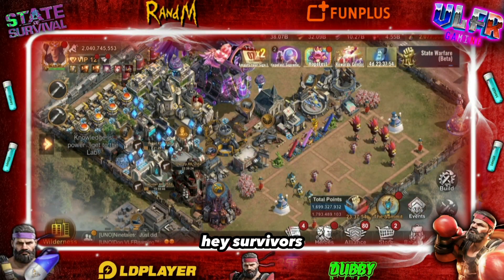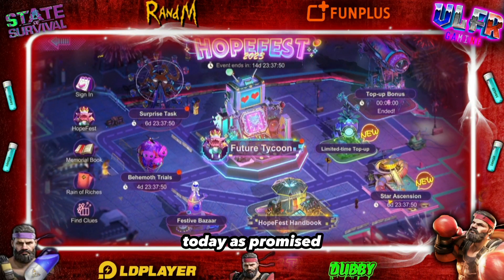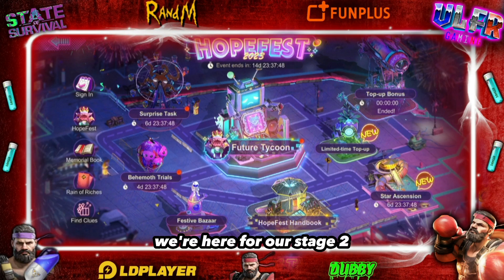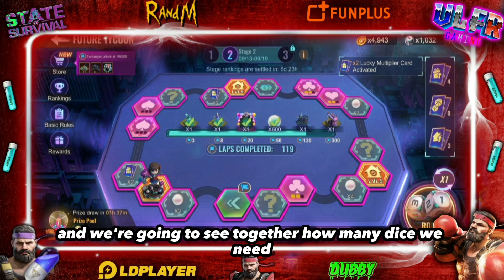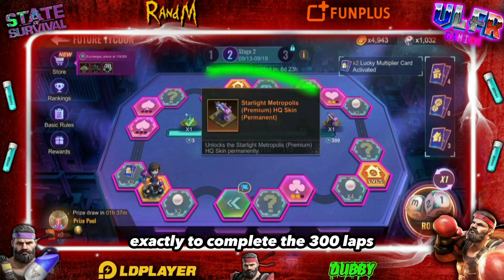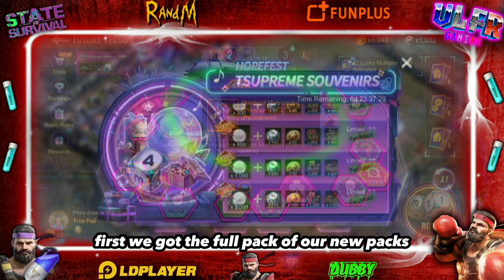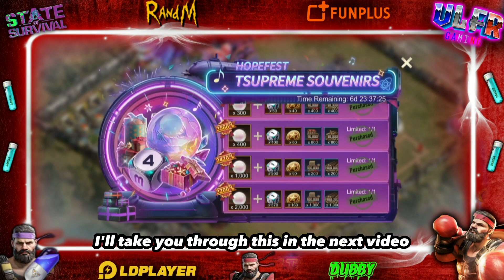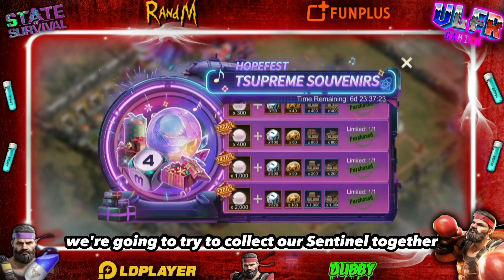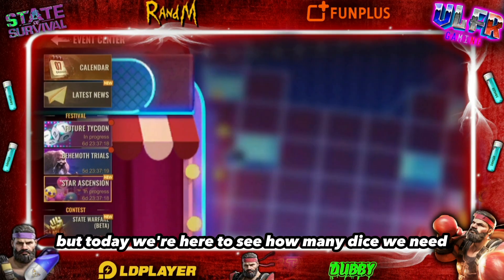Hey survivors, welcome to VLFR Gaming! Today as promised, we're here for stage two. We're going to see together how many dice we need to complete the 300 laps. We also got the full pack of new packs that will give us stellar tokens — I'll take you through that in the next video, where we'll also try to collect our sentinel together.